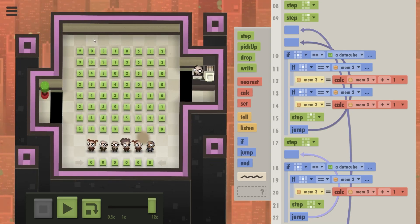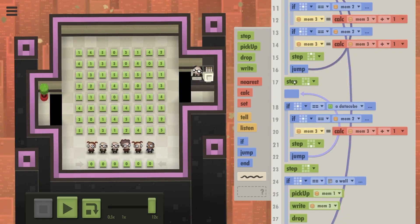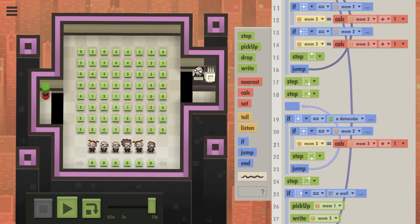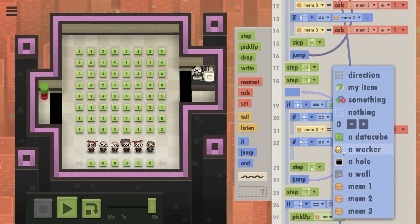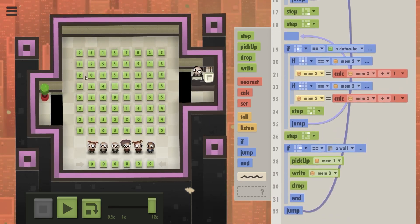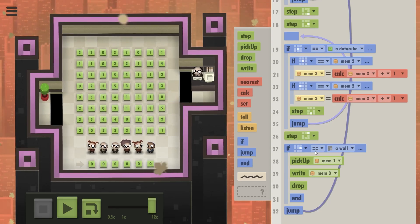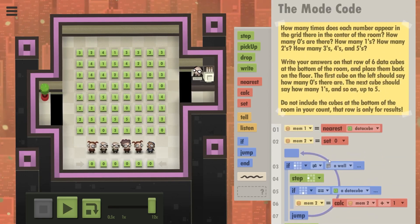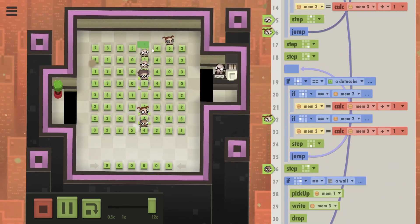Once they overstep at the top they step bottom right onto the other data cube. Then we take an additional step to the right — skip two columns — bottom right, right, and now they're walking down. Again, if you're standing on the data cube you're counting, increment; if to the left of you there is the data cube you want to count, increment, step down and continue. Once done they step top right, check if there's a wall, pick up memory one and write the results.